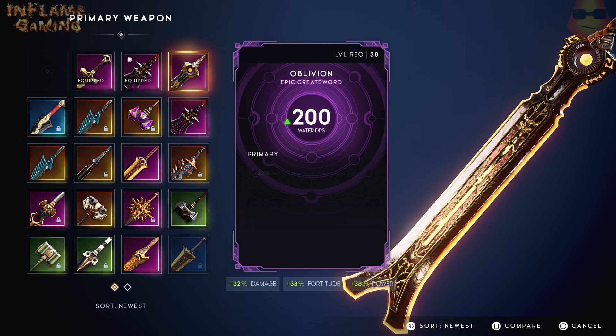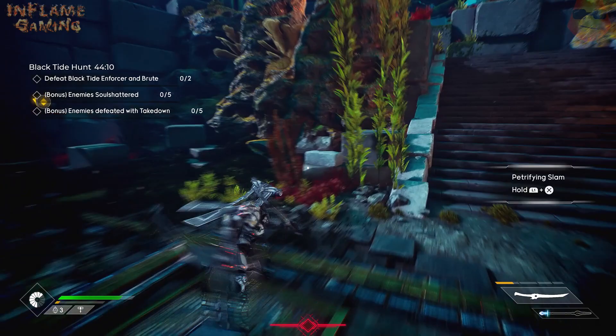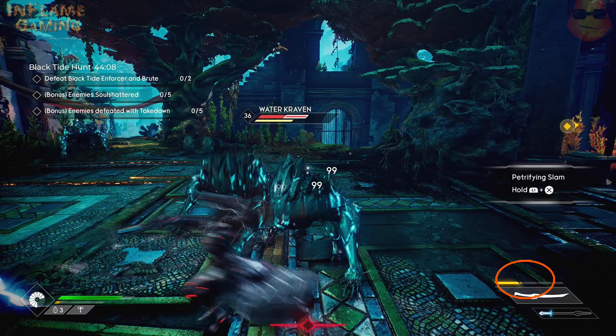Next you'll want to equip a dual blades weapon - doesn't matter about the rarity, any will do. Now you need to go out and just hit things. You'll be looking at the bottom right - the yellow or orangey bar at the bottom right, there are four individual ones. You don't need to have all four filled, you just need at least one bar filled.